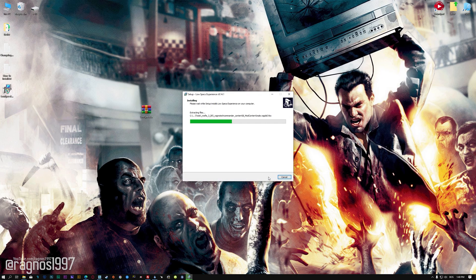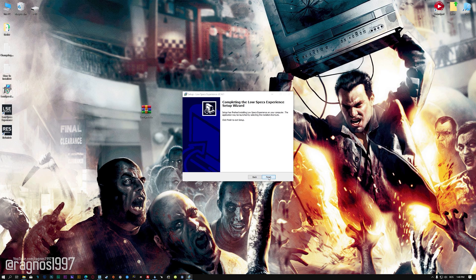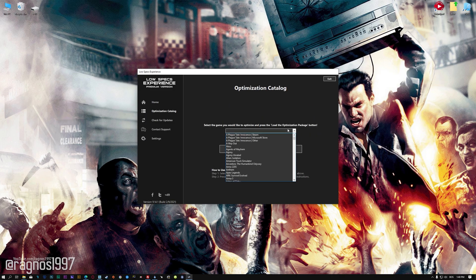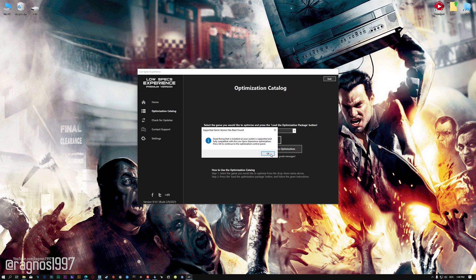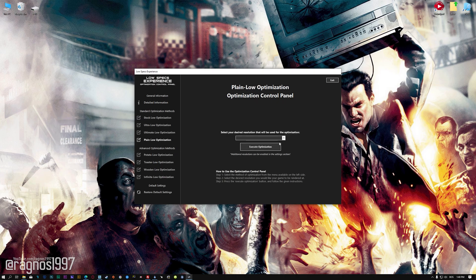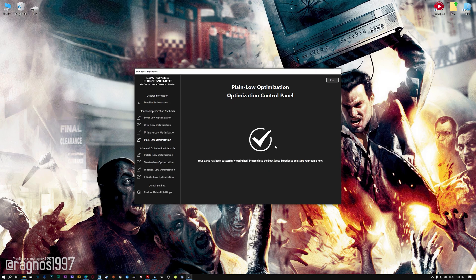First of all, start the installation process for the Low Specs Experience. Once it's done, start it from the newly created Desktop shortcut and select the optimization catalog. From this drop-down menu, select Dead Rising, and then press Load the optimization package. Low Specs Experience will now automatically check if the game version currently installed is supported by this optimization. If it is, press OK and the optimization control panel will load. When the optimization control panel loads, simply select the method of optimization and the resolution you would like to render your game at. This is something you will need to experiment on your own in order to see what works for your system the best. Once you decide which optimization method and resolution you are going to use, press the Execute Optimization button and then start your game.